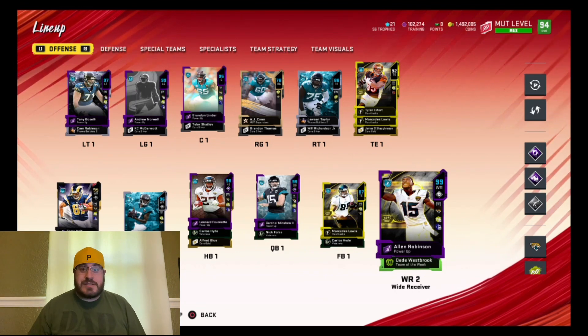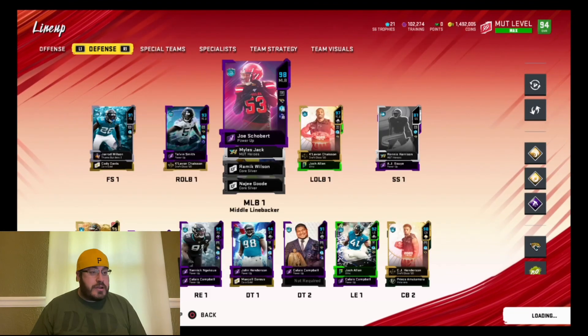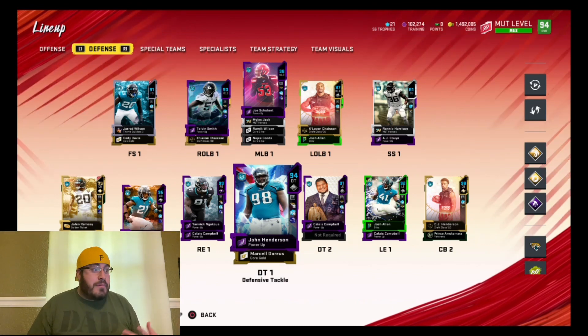If you haven't heard by now, we got new power-up expansions. For the Jaguars, unfortunately John Henderson did not get an Ultimate Legend — I was kind of hoping maybe he would — but they gave him a power-up expansion instead.